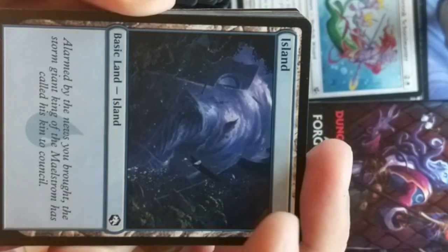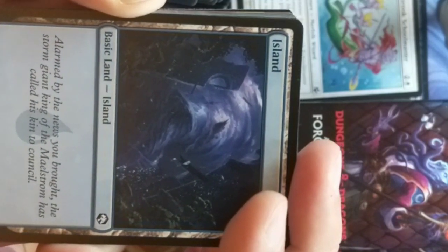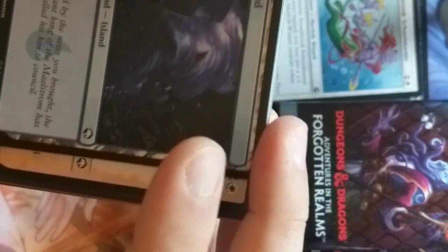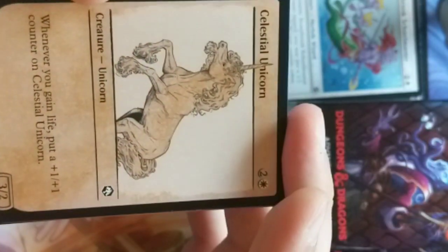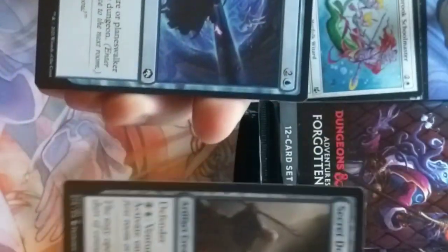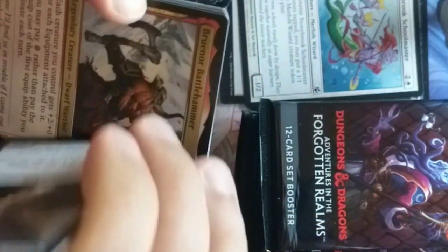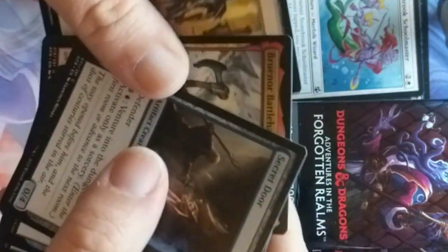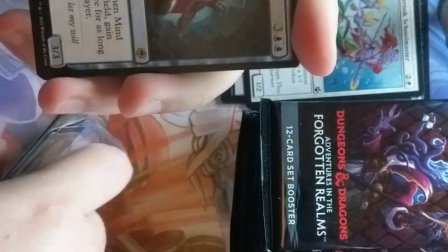'Alarmed by the news you brought, the Storm Giant King of the Maelstrom has called his kin to council.' We saw the Storm Giant earlier. Celestial Unicorn — just an iconic unicorn-looking creature. Nice Secret Door. Mordenkainen's Polymorph. Bruenor Battlehammer — he's Drizzt Do'Urden's friend. They go on a lot of adventures together.